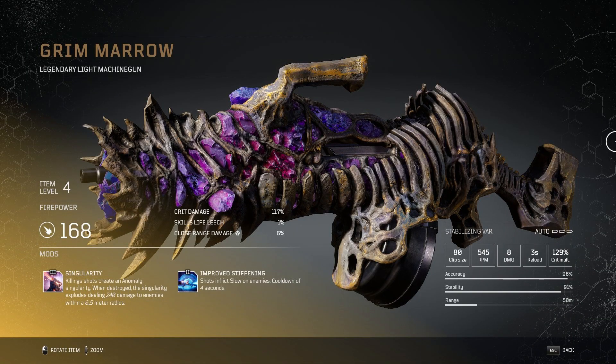The legendary Grim Marrow Light Machine Gun is next and we have a level 4 version. The fire power is 168 with 11.7% crit damage, 1% skills life leech and 6% close range damage. You get a clip size of 80, 545 rpm, 8 damage, 3 second reload speed and a crit multiplier of 129%. Its accuracy is 96%, it has 91% stability and a range of 50 meters. With the mods you get a tier 3 singularity where killing shots create an anomaly singularity, and when destroyed it explodes dealing 240 damage to enemies within a 6.5 meter radius. You also get a tier 2 improved stiffening where shots inflict slow on enemies with a cooldown of 4 seconds.